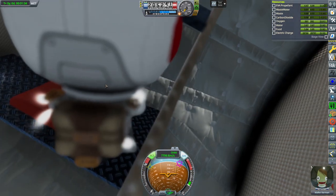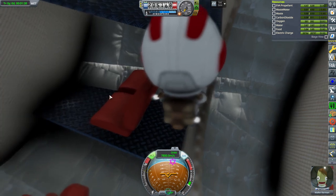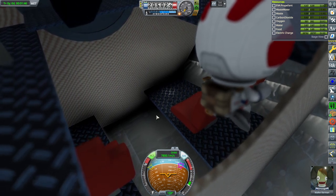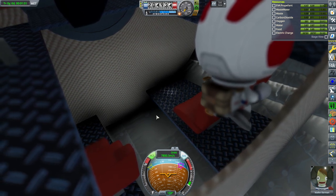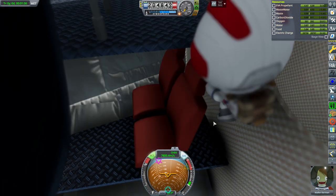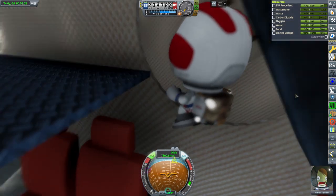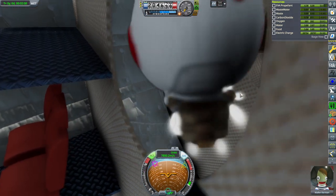By the way, the orientation of the chairs — I saw some people making diagrams of the interior of the Starship. It's worth a reminder that they have to be shuttle-style: feet to the heat tiles, not feet to the engines. When they're sitting down they need to be lying on their backs during takeoff, and it's a better orientation for re-entry.